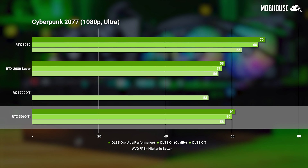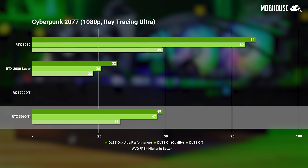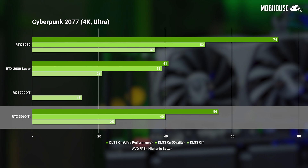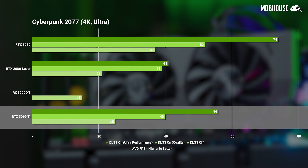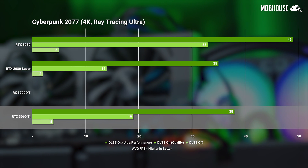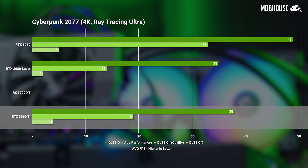In Cyberpunk 2077, which most of you are probably interested in, the 3060 Ti is neck and neck with the 2080 Super in 1080p non-RT, but absolutely destroys it with RT on Ultra by almost 80-plus percent. The same can be said at 1440p, though the gap is slightly smaller with RT on Ultra. In 4K with DLSS on Ultra Performance and RT off, we see 35% more FPS on the 3060 Ti over the 2080 Super. But with ray tracing on Ultra, the 3060 Ti ties with the 2080 Super at a cinematic 35 and 38 frames per second — barely playable given how much shooting is in this game.